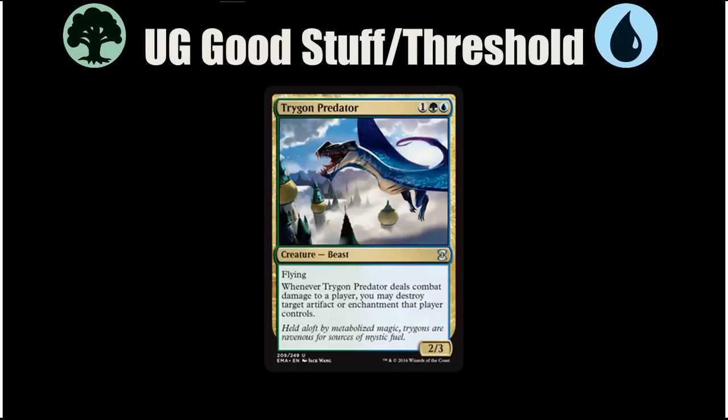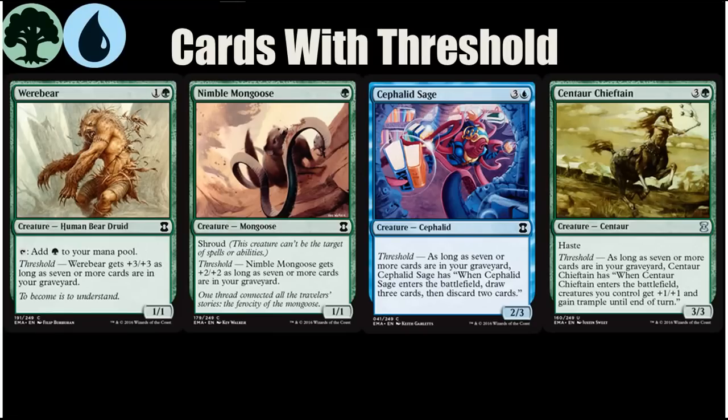Threshold is an old mechanic from Odyssey Block, similar to Delirium, except you need to get seven cards in your graveyard of any card type to get a bonus. Green got two very powerful common creatures with Threshold that really incentivize getting there. If you can get multiple copies of both, you probably want to force Threshold pretty hard because they are amazing. Werebear and Nimble Mongoose are incredibly good cards — I was surprised they were both at common. With Threshold a 3/3 with Shroud and a 4/4 that can add mana are both very good. There's also an uncommon green card with Threshold, Centaur Chieftain — he doesn't pump as well as Nimble Mongoose or Werebear, but green occasionally has haste and he pumps your whole team and gives them Trample.